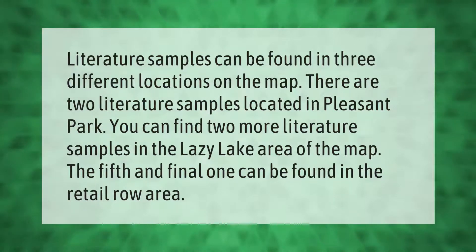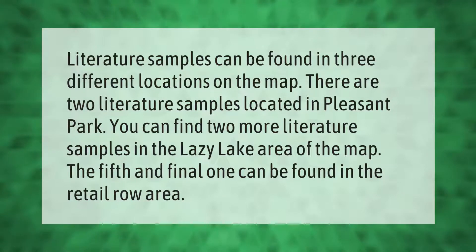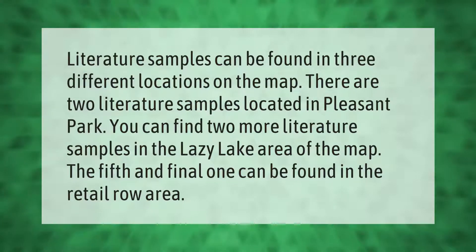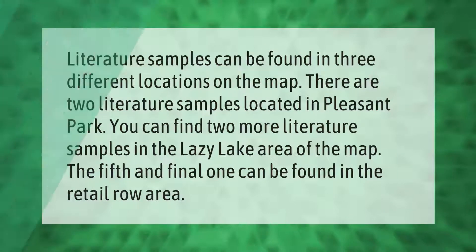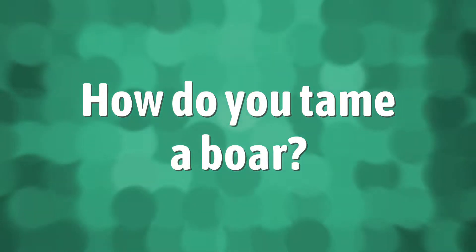Literature samples can be found in three different locations on the map. There are two literature samples located in Pleasant Park, two more in the Lazy Lake area, and the fifth and final one can be found in the Retail Row area.